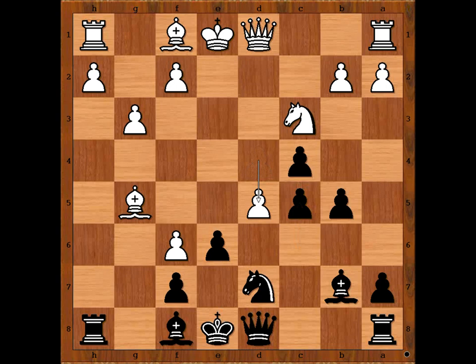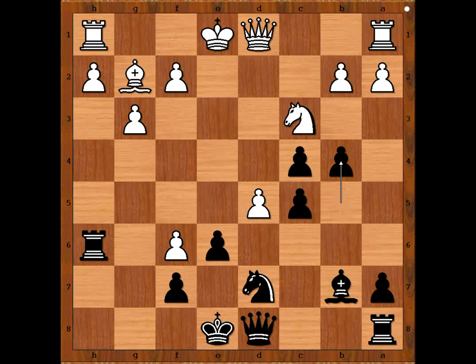d5. Black to move. Queen to b6 is the most played move nowadays. Mark Dvoretsky played bishop to h6. Bishop takes bishop. Rook takes bishop. Bishop to g2. b4, attacking the knight. Knight to a4. Perhaps knight to e4 should have been considered.